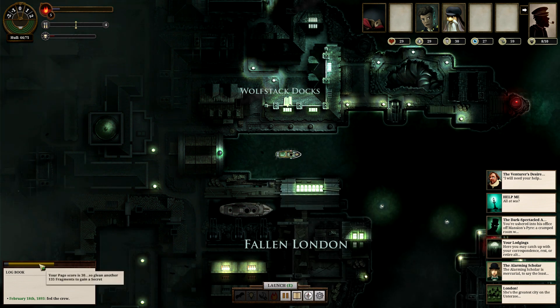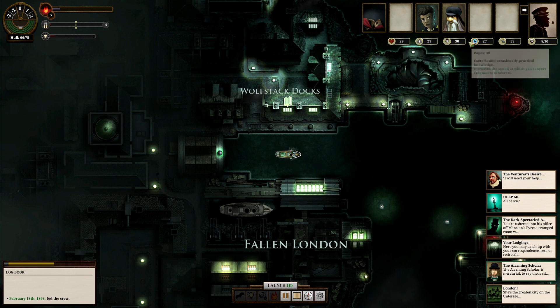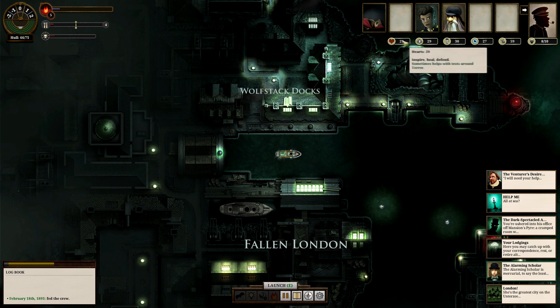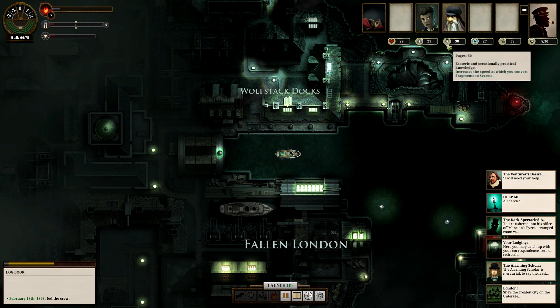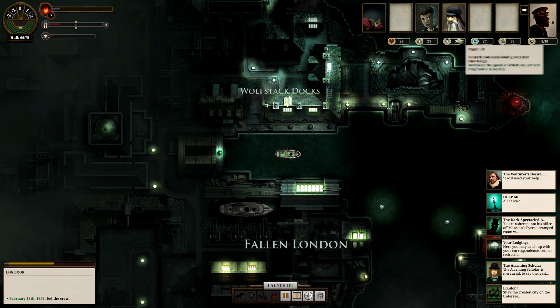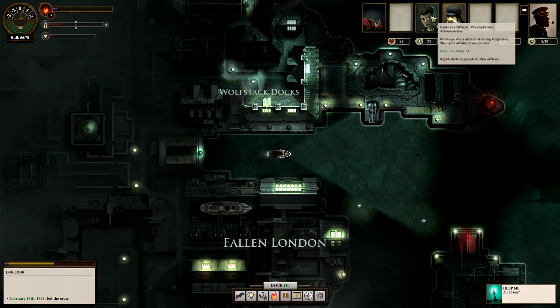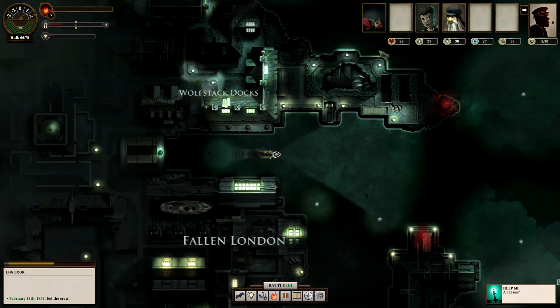For instance, this is experience — it's called fragments. Every time you discover new places and do things, you gain fragments. Depending on your stat called Pages, your stats are called Hearts, Veils, Pages, Mirrors, and Iron — you also have Luck. These work in a very different way. The higher your Pages score, the fewer fragments you need, and eventually if you gain enough fragments you get a secret. You can talk to your crew members to trade secrets and permanently raise your stats. You can also take secrets to the scholar on the docks and they'll give you money. That's the level and experience system — and it doesn't actually work on physical objects.